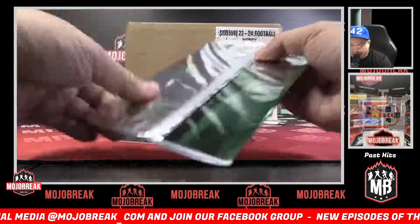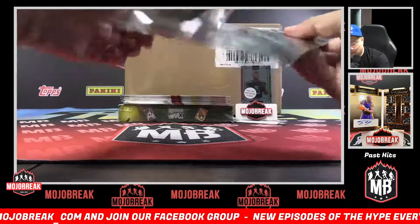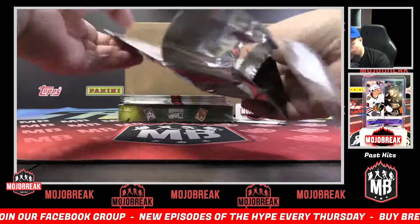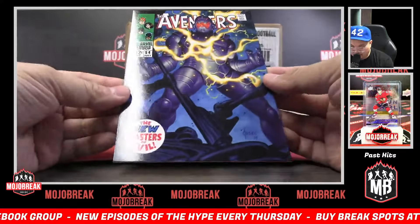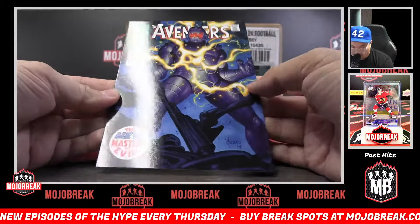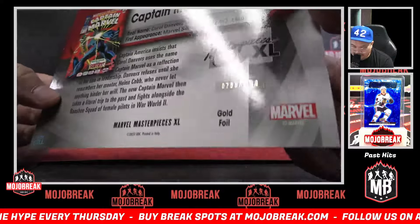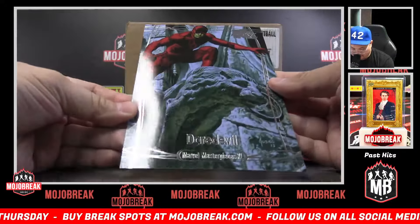Pack three will be for Jang. Avengers cover with Ultron on the front — Ultron cover, What If. Jang, your gold foil is a Captain Marvel, 798 out of 1499. And a base card of Daredevil.